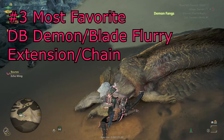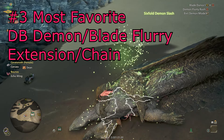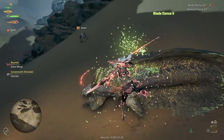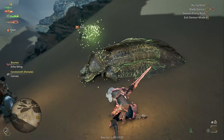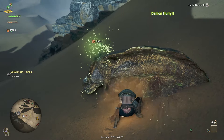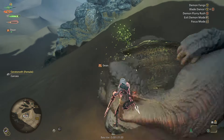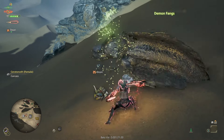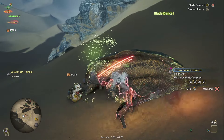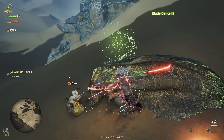My third favorite change is the addition of extensions to the blade flurry for dual blades. Instead of just pressing Y and B for your demon flurry, you get a combo of up to three blade flurries and two demon flurries that you can chain together — blade flurry, demon flurry, blade flurry, demon flurry, blade flurry — for a five-hit string that's super long. It's really cool looking and I love it a lot.